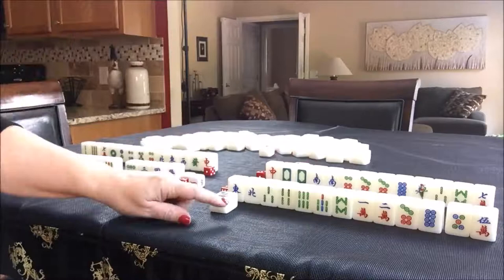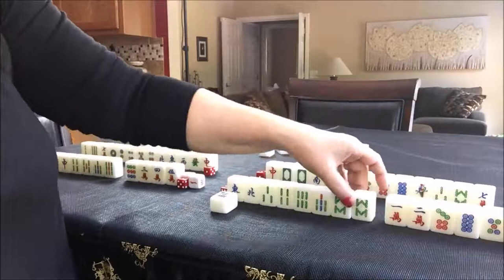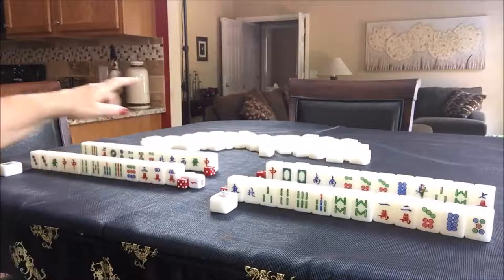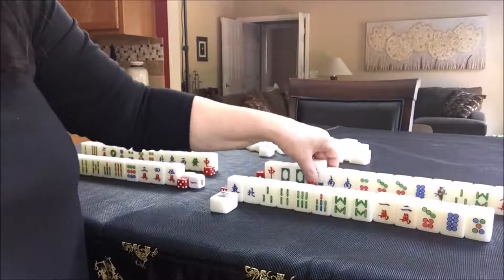So now it's South's turn. South does not want a two dot, nor does anybody else. So we're going to draw an eight bam — that's nice, working towards that half flush. Let's throw the five crack. Now it's West's turn. Nobody can call that five crack, so I'm going to draw for West. Let's put the tile on top like so — so we don't get confused about whose turn it is. So we're going to keep that and discard a seven crack.